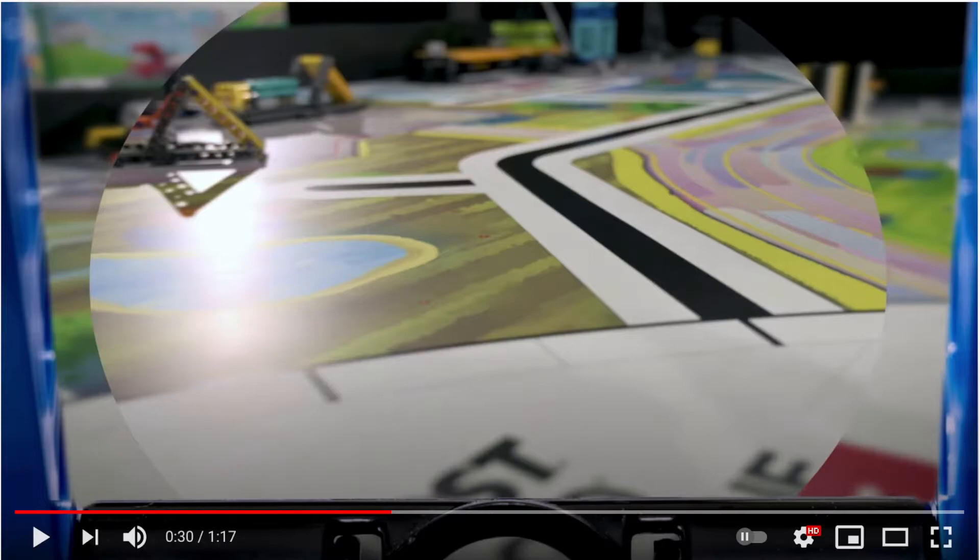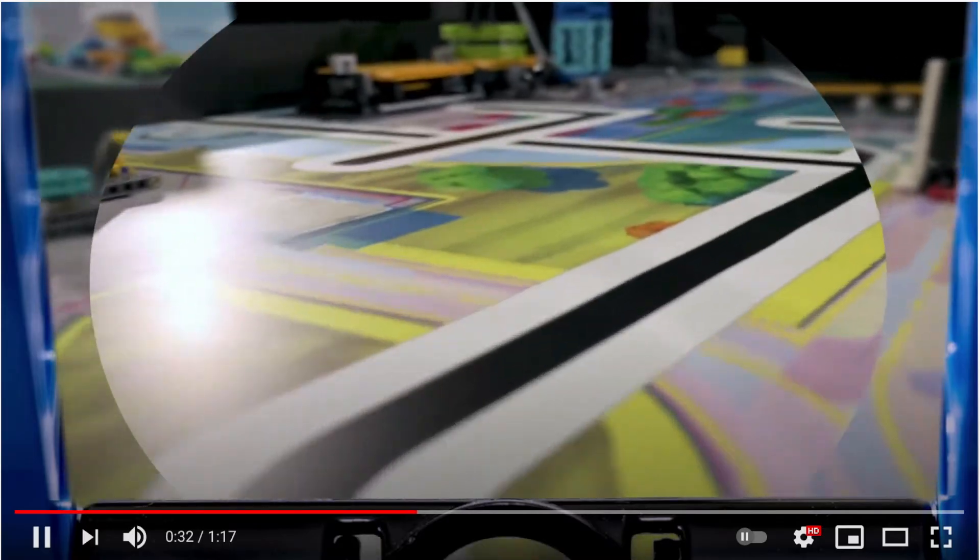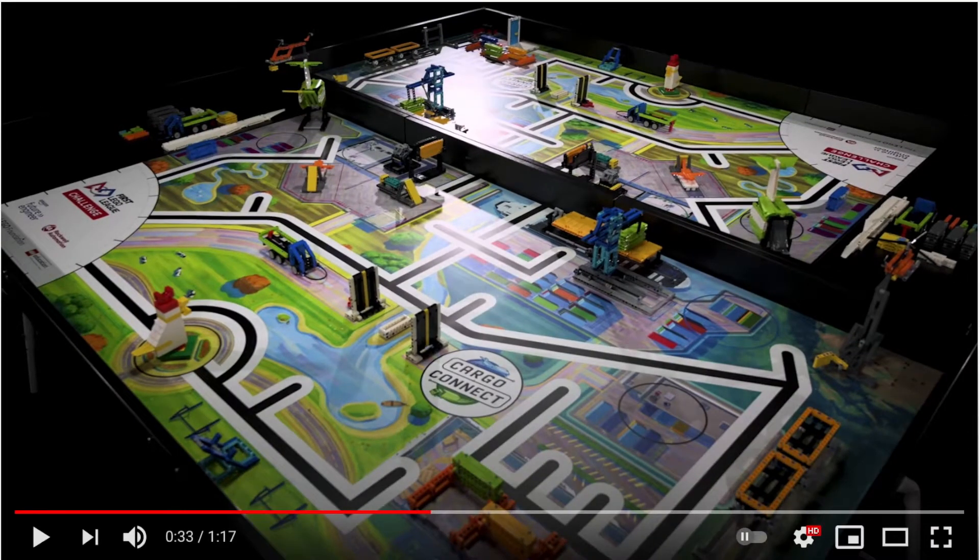An important thing to note is that the lines are curved, unlike every other FLL season which has lines ending in straight jagged edges. This is important because it means your robot should be able to more smoothly follow the line. There's always a chicken there too — I have no idea what that does.